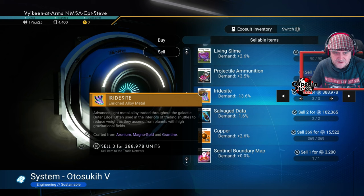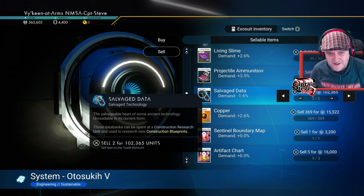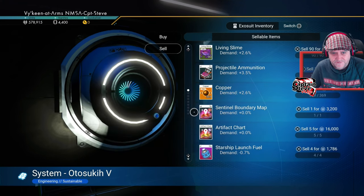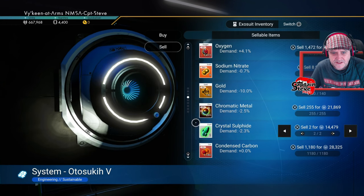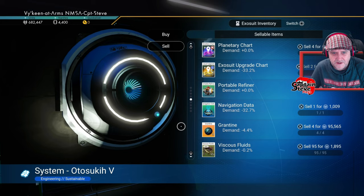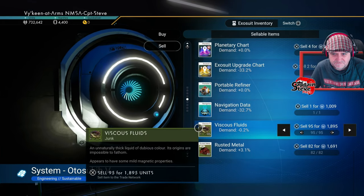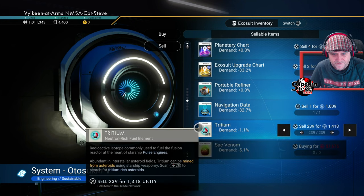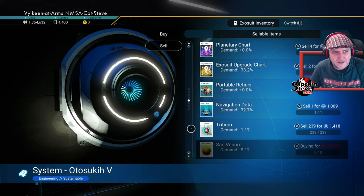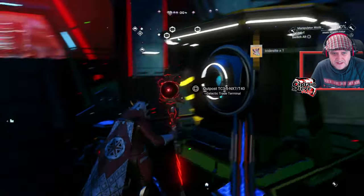So, Iridessite sells for a heck of a lot. I could sell that because I've got quite a lot of nanites now, but what I don't have is cash, so I'll sell that. And what else can I sell? Crystallised sulphide — might as well sell them, they sell for a fair bit. Sell the granite as well. There we go. I've now got quite a decent stash of units. Lovely.